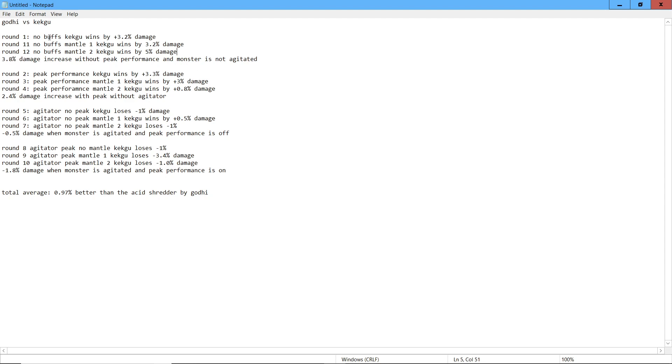In total, on average, that's a 3.8% damage increase without Peak Performance and the monster is not agitated. Now let's go over when Peak Performance is active and Agitator is not active. When Peak Performance is on with no Mantles, I have a 3.3% damage increase over the Agitator build. Peak Performance with Mantle one, my build wins by 3% damage. And peak performance without Agitator with Mantle two, Keku wins by 0.8% damage. So in this scenario, with Peak Performance and without Agitator, I have a 2.4% damage increase.